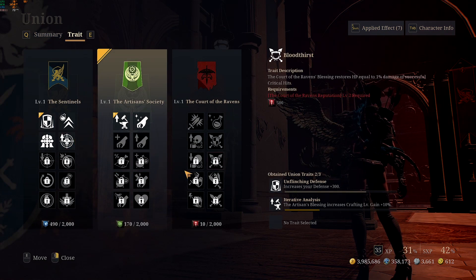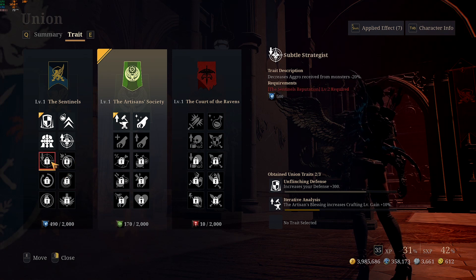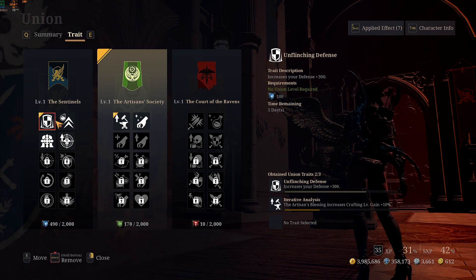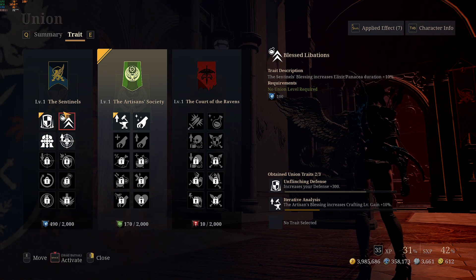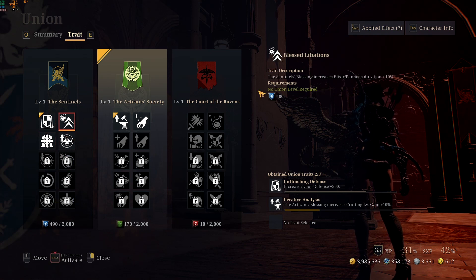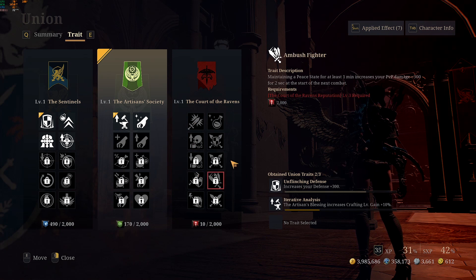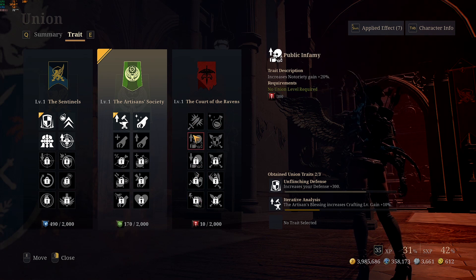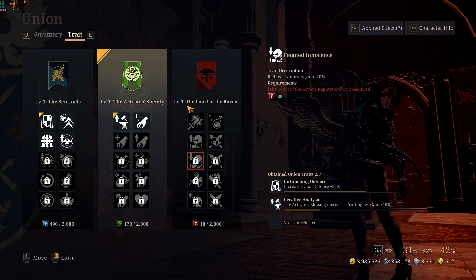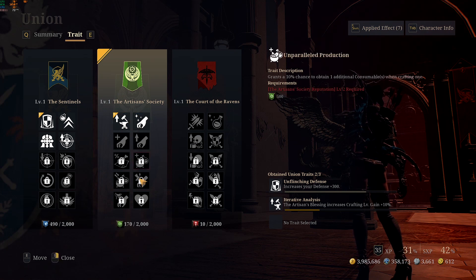Now let's look at which union suits your playstyle. The Sentinels are a passive support union — most traits and buffs are support-oriented, working great with a Crusader passive build, Priest, or Mage. The Court of Ravens is heavily focused on PvP and attack, great with Ranger, Priest attack build, Crusader attack build, Mage attack build, or any attack-based build.